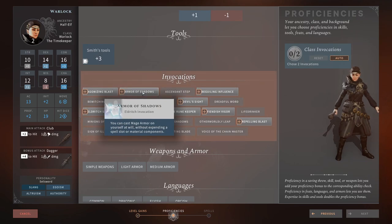Armor of Shadows — cast Mage Armor on yourself at will without expending a spell slot. We are using medium armor because we took the Sellsword background, which means we can have a lot more AC on our Warlock without needing Mage Armor. So this is completely redundant for us — 0 out of 5. If you weren't using medium armor from another background, I'd maybe give it 1 out of 5.